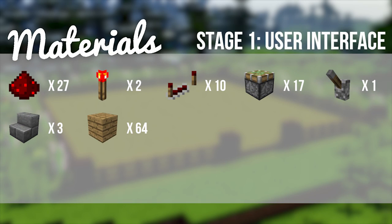So the materials that you are going to need are 27 redstone dust, 2 redstone torches, 10 redstone repeaters, 17 sticky pistons, 1 lever, 13 stair blocks of your choice — I've just gotten some cobblestone — and 64 blocks of your choice.